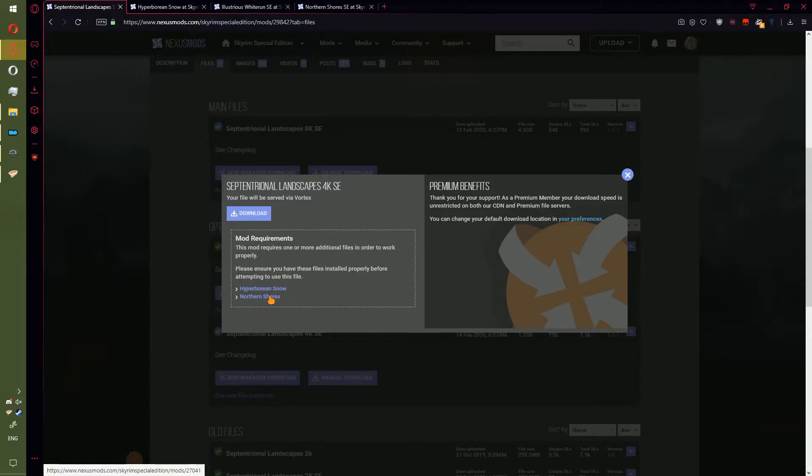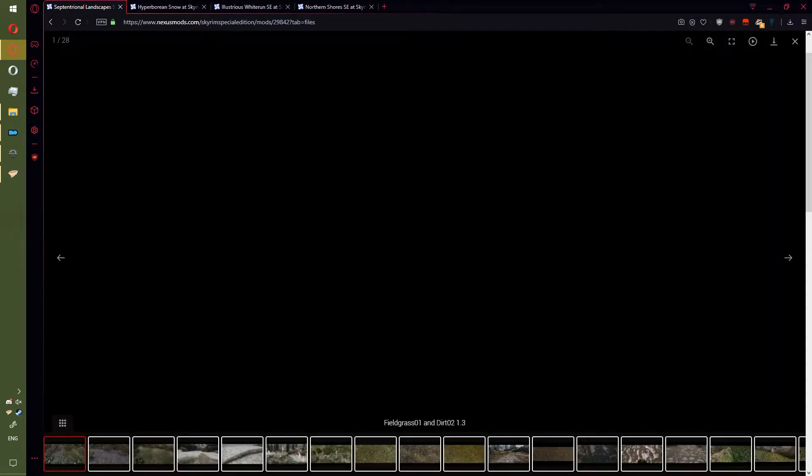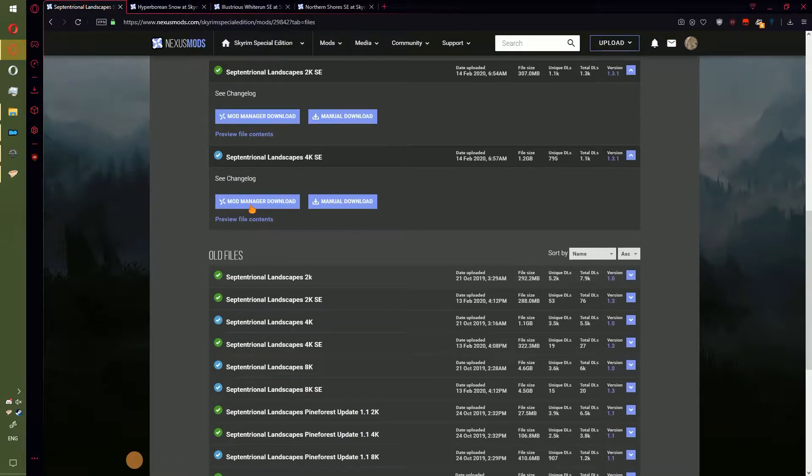This requires Hyperborean Snow and Northern Shore, which we will be getting. The reason why I'm going for 4K is this is one of those textures that expands beyond your normal viewport. So even though your computer can only render 1080p, you're going to be looking at a quarter of that 1080p image, and that's going to be a whole lot less. That's why I'm getting 4K.